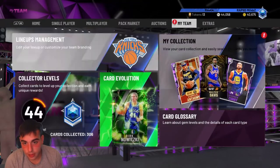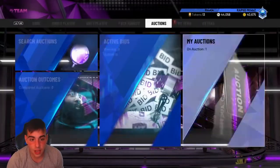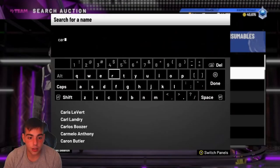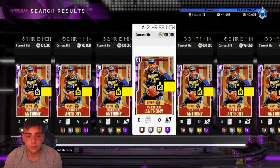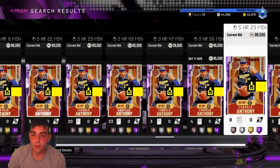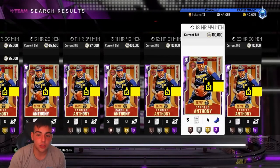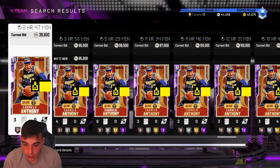I'm going to throw up a screenshot of what I just sniped. I just sniped Carmelo Anthony for, I think, 66k. That is just an amazing snipe - that's about a 28k snipe right there. Carmelo, last time I checked, didn't even have a buyout. He has no buyout right now. So at 95k, someone's going to buy that out and he's going to be 100k MT. I got him for 66k.